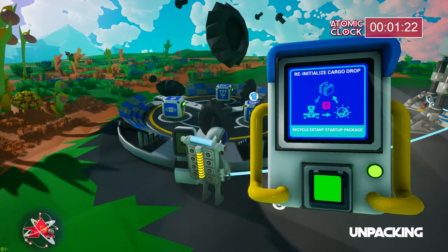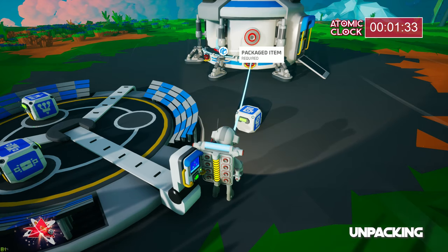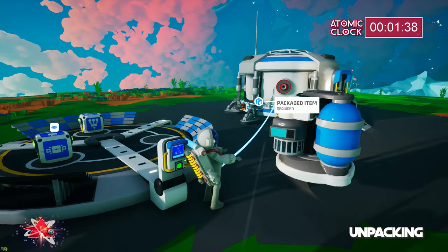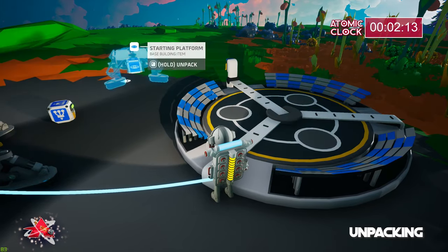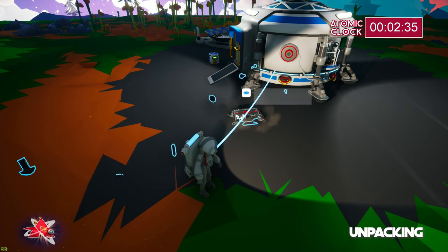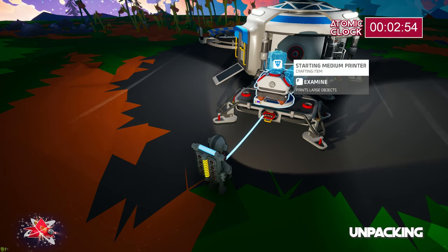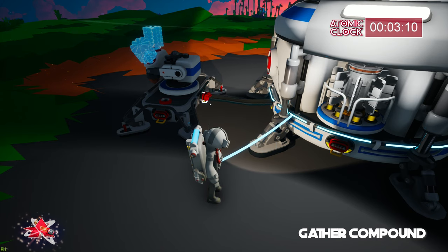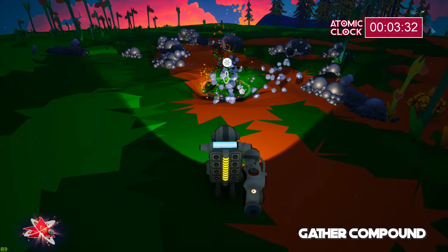You only want to hit this button once, because after you set everything up, if you come back and do it again, it's going to package everything up and just place it back here. So you'll be sad. We'll get our medium printer set up over here — there's the platform and there's the printer. Three minutes in, plug it in, and now we're going to start gathering up our compound.